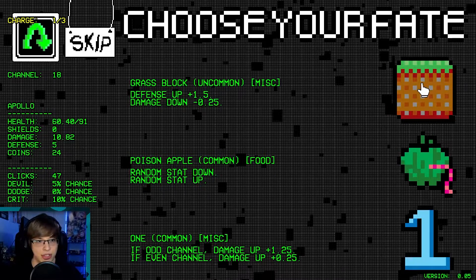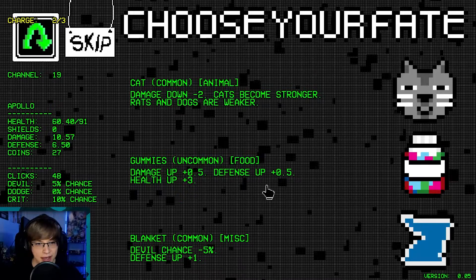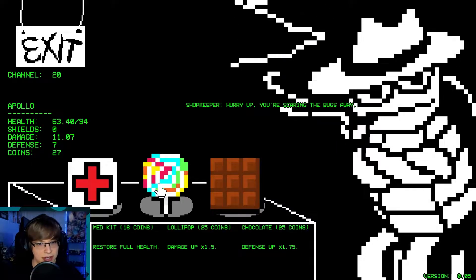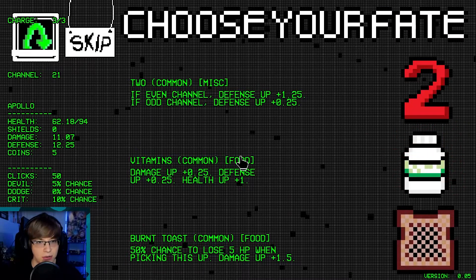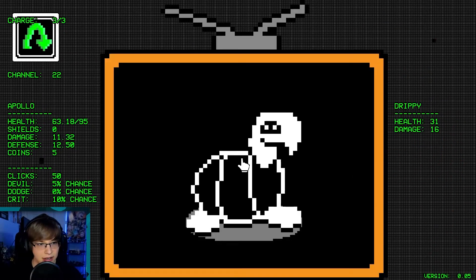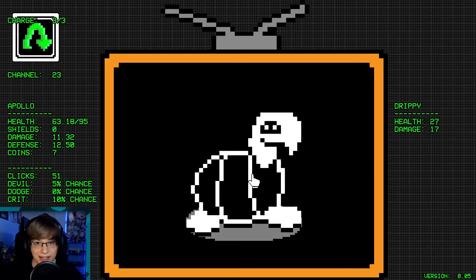Defense up, damage down a little bit. Maybe we slowly get the balance here. Gummies are pretty good here. Damage up, defense up — I really want both of these. I'm gonna up my defense, try to get the scale. We're very close — we kinda need to round things a little bit. Rare and legendary items are twice as likely — yes please.